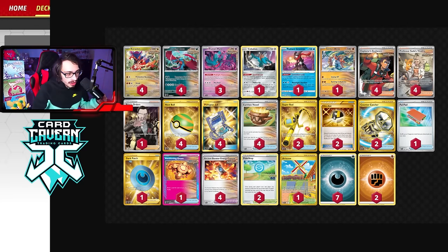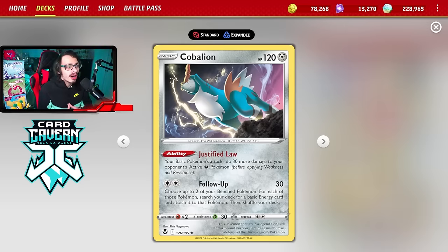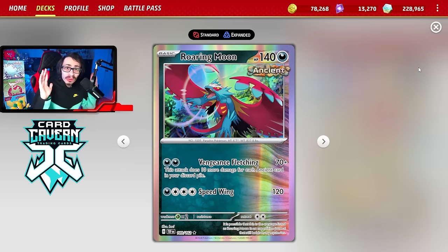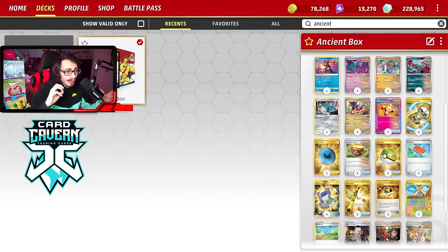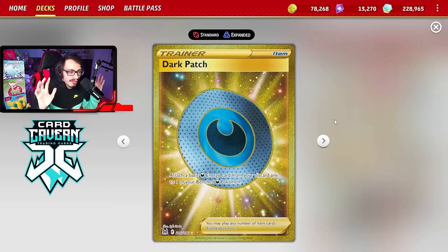One other big card you might be confused about is Cobalion. Cobalion lets your basic Pokemon do 30 more damage to your opponent's active dark Pokemon. The main reason we're playing this is because of Charizard EX, probably our hardest matchup. Charizard has 330 HP, and even with every ancient card in the deck Roaring Moon struggles to do 330 damage. Cobalion lets us swing a little harder against Charizard. We have Double Super Rod, and benching it early isn't bad if we want to two-shot Charizard more easily.